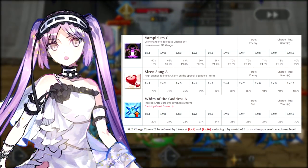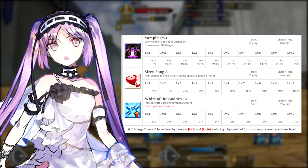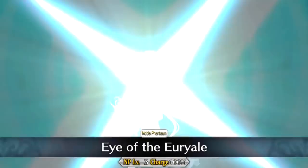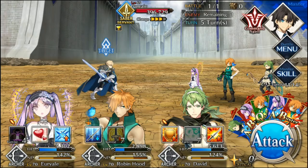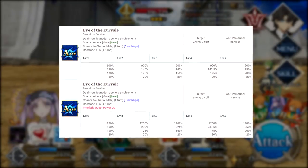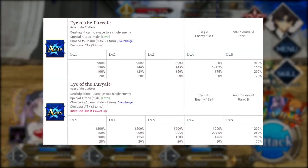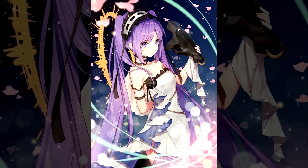Uriel is one of the most devastating servants to someone like Gawain. She has a skill that drains a noble phantasm while charging her own, a skill to charm males with a high success rate, and if you've done her strengthening quest, her last skill increases her arts performance by 30% at level 1 and 50% at level 10. She is an arts archer, which makes her noble phantasm hit even harder — and it does more damage against males. She is tailor-made to block out the sun, forcing Gawain to fight in the shade. If you haven't already, level her up quick.